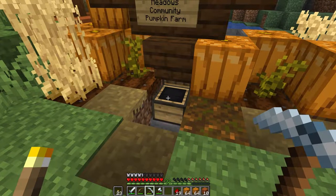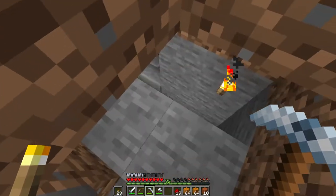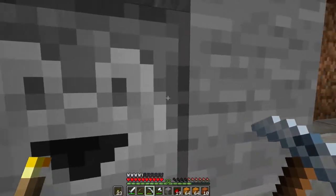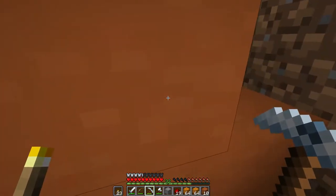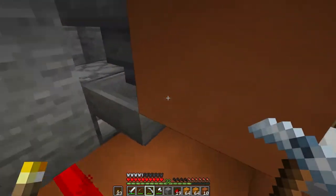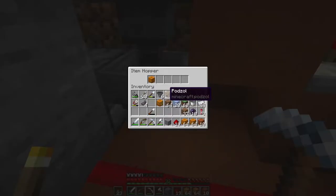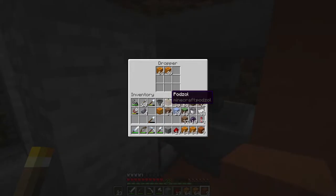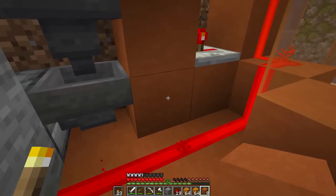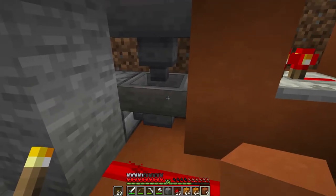Why is that not - because one of these hoppers is not locked. I need to lock - that's one of the torches I think I was missing. Something I wasn't doing. So why is this not locking? Because this is not locked. We need to lock that hopper.